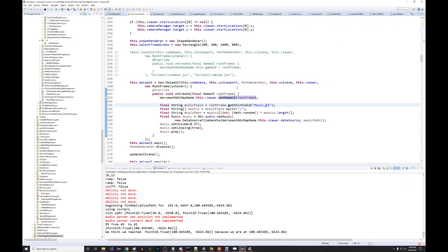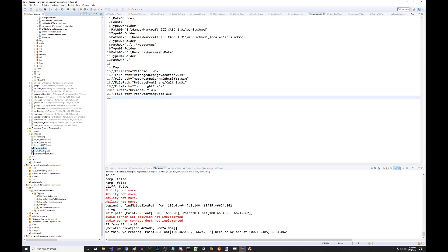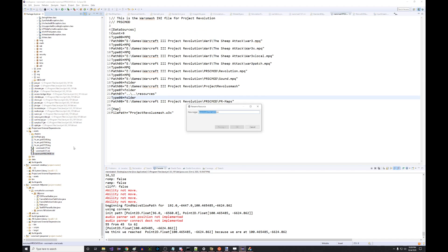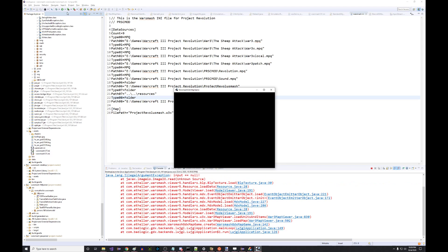This is based on the INI file defining which mod we're going to load for War Smash. So I can change my INI file — this is my patch 131 emulator kind of thing I'm working on — but we also have an INI file for Project Revolution. If I just set that INI file to be the current one, which is currently getting used by the mod, War Smash.ini.